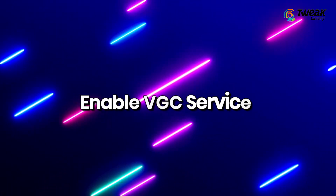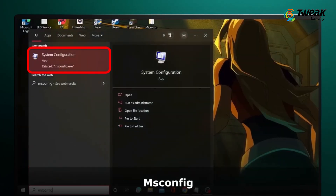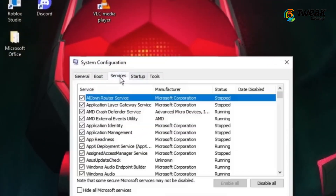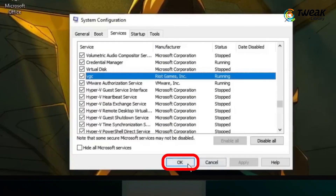Enable VGC service. Ensure the VGC service is enabled. Click the Windows search bar, type MSConfig and open System Configuration. Navigate to the Services tab and make sure the VGC service option is checked. Click on Apply and then OK.